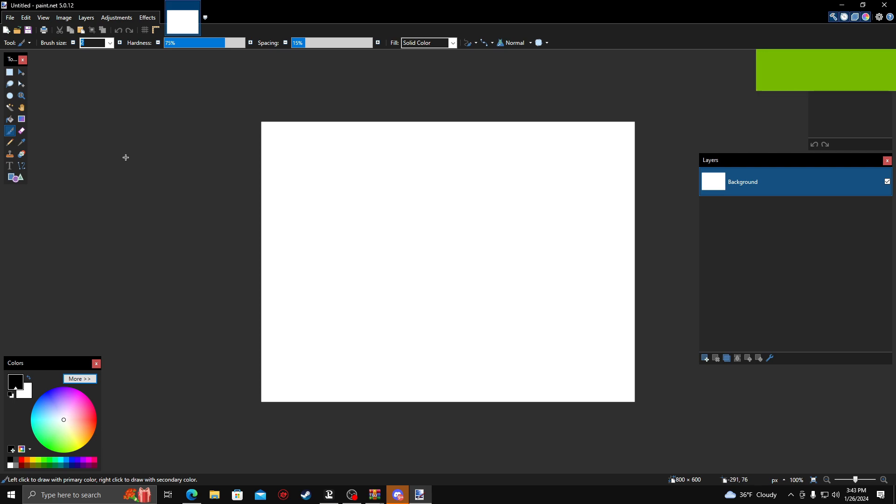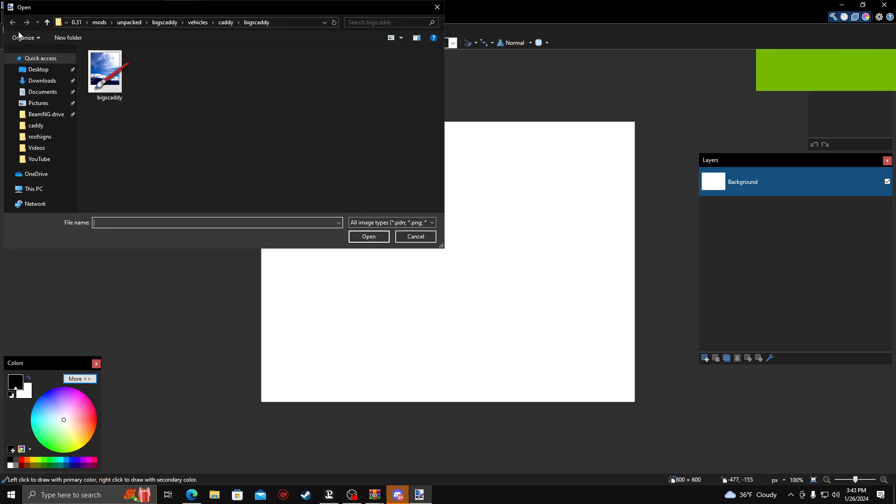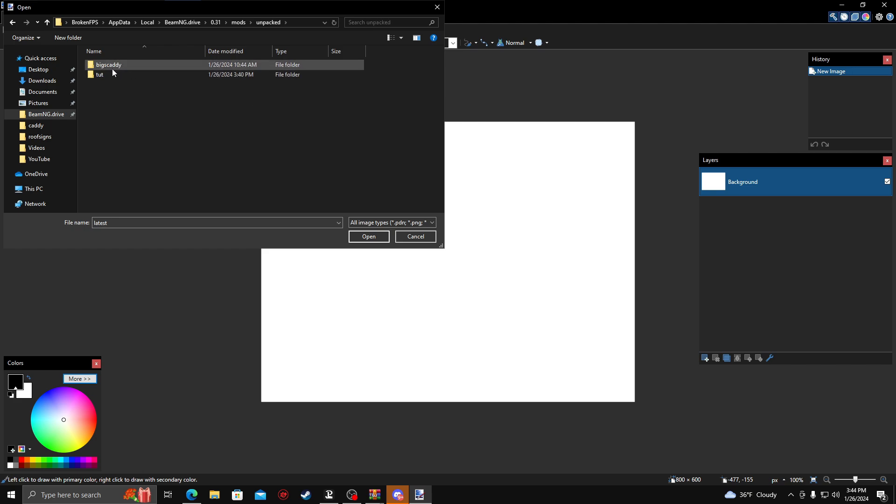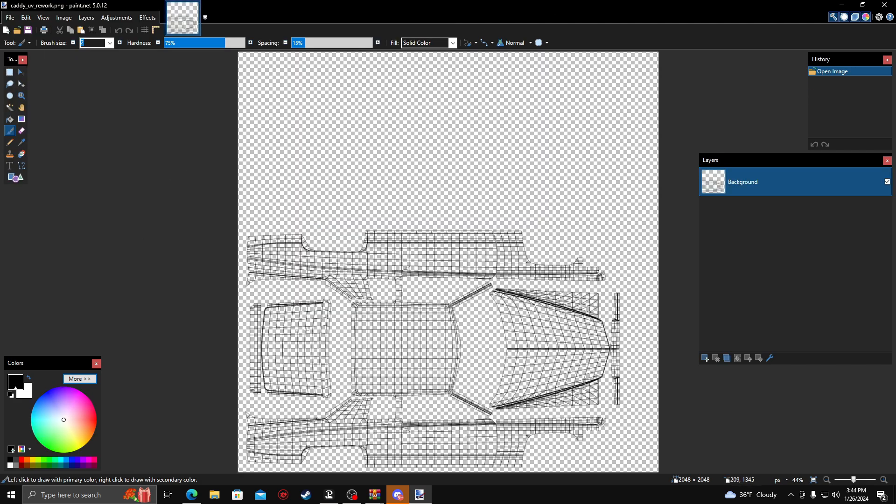Alrighty. So when you get into Paint.net, you're going to go to Open — it's up here in the top left. You're going to open that, and what we're actually going to do here is navigate to BeamNG, Latest, Mods, Unpacked, Tut, Vehicles, Caddy, Tut, and the Caddy UB Rework. Once you pull that up for the background, you're going to see this here. From here, I'm going to go ahead and add the roof sign as well, so I'm going to minimize this.